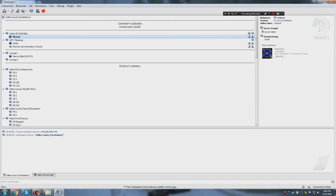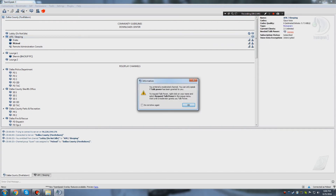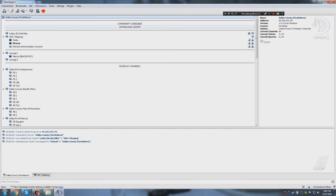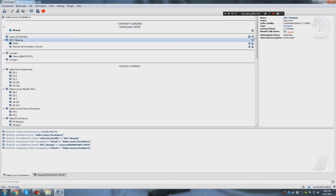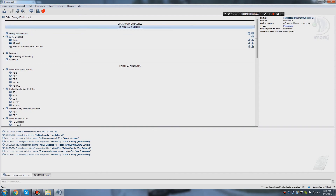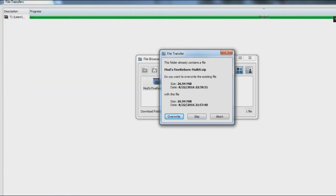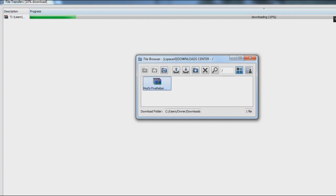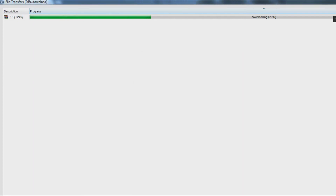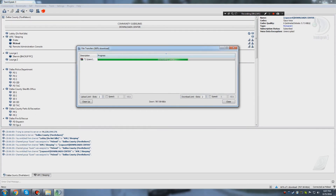Once connected, navigate to our Dallas County Five Reborn channel — that's our channel on the server. Now for the mod: in our TeamSpeak server there's a Download Center above the lobby with a Five Reborn mods file. Simply double-click it and it'll instantly start downloading — it's a quick download. Even with slow internet it downloads fast, so it's not a large file at all.